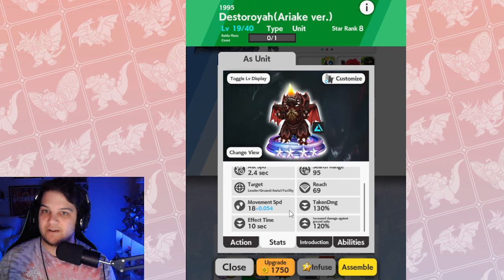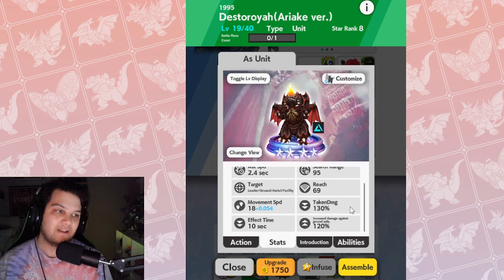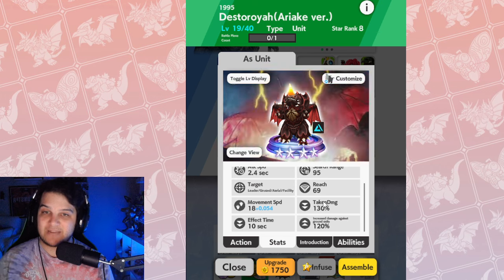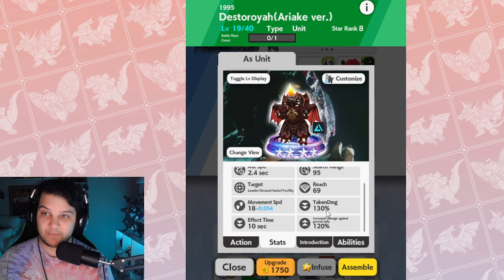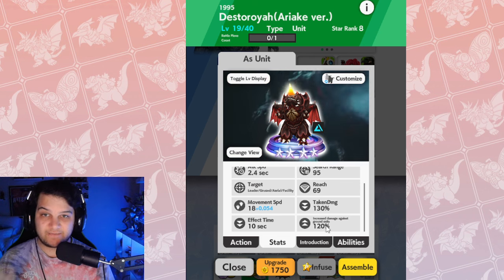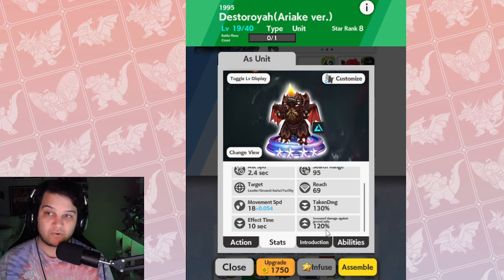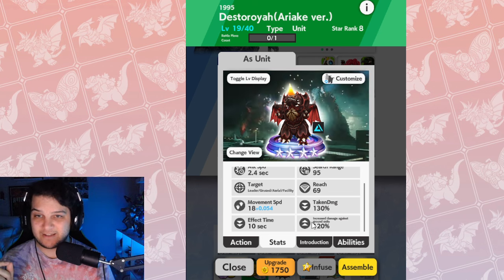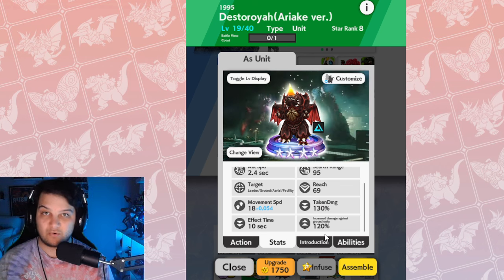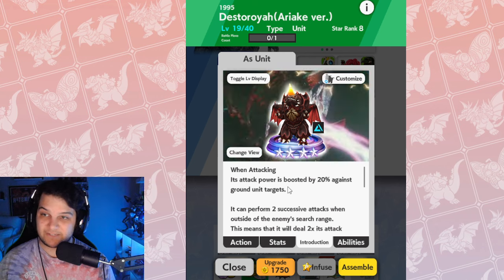The highest movement speed is 26, and maybe about 10 characters have more speed than he does — he's really fast. Now, he can inflict a 30% taken-damage debuff, meaning enemies will take 30% more damage when he inflicts this buff. It lasts for 10 seconds. If there is a ground unit he is fighting, he gets an increased damage bonus to ground units by 20%. I'm unsure if this applies only to his double slash horn attack or also to his oxygen destroyer beam, but regardless he's getting a 20% damage boost to ground units.